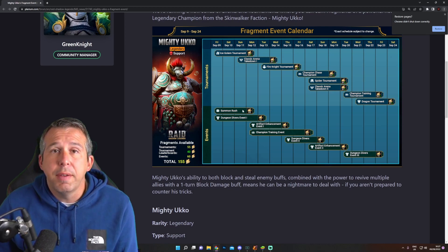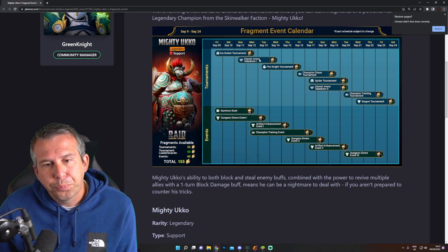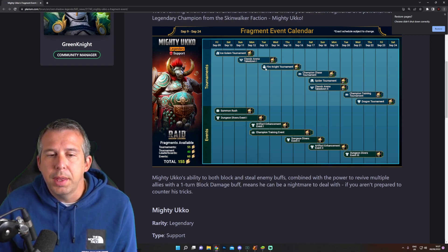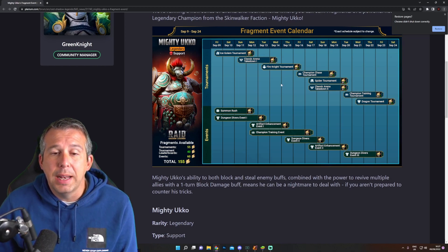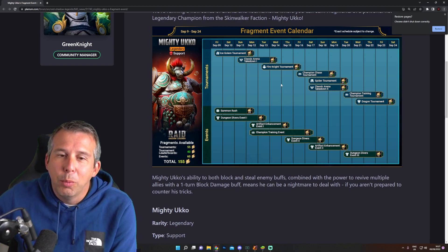You shouldn't be using any gems for arena since it spans over three days. For the summoner rush, you've either got shards available or you have not - that's pretty much where it's at. We then dip into fire knight which overlaps a bit towards the end with dungeon divers, and we've got champion training, so think about Monday through Thursday through Friday and spreading your energy between these events.